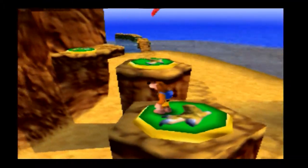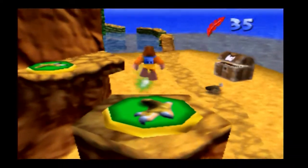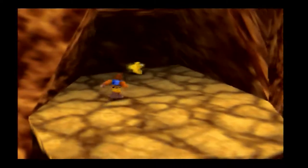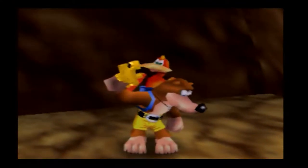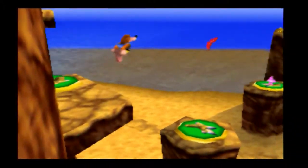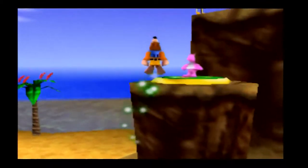I'm doing this playthrough 100%, so I'm getting every note and every jiggy in the game. But Mumbo tokens - I don't know where they all are and I'm not collecting them all because they don't actually count towards 100% completion. I'm collecting enough so I can get all the transformations, and that's all that matters to me. Using the shock jump pads, you can jump up to that jiggy and it's a pretty easy one to get.